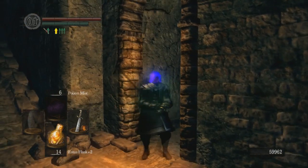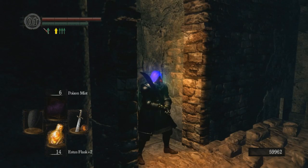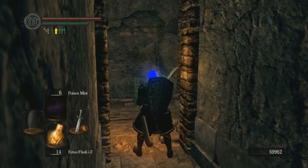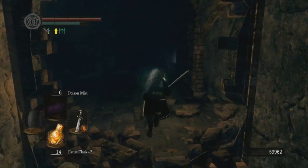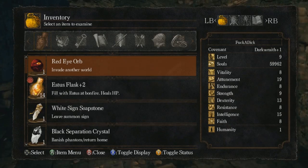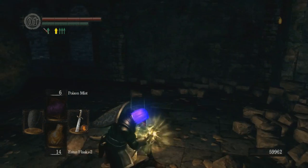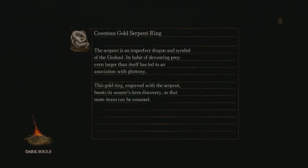Now we get to wait. I'm going to go read Reddit. The door has opened. I got 97 Homeward Bones. That's the one advantage of being a low-level Dark Wraith — you'll have 99 of everything.